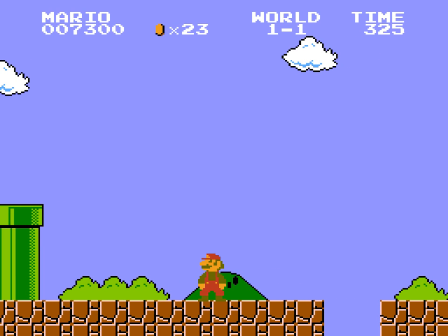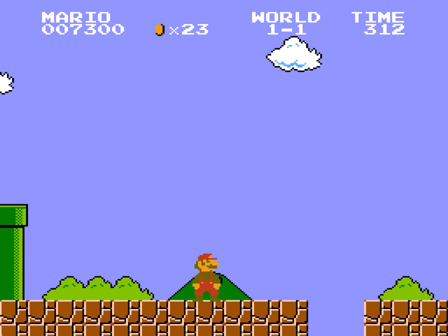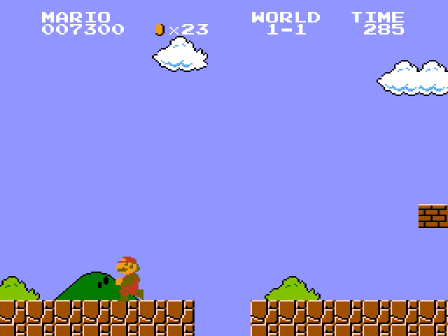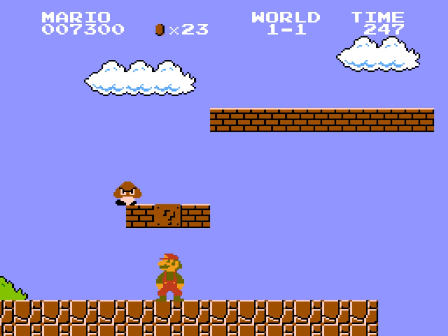There are some hidden secrets in the game, and here is one of the most famous ones — a one-up mushroom, somewhere here. Strange, I was sure. Anyway, in this block we have a fire flower.